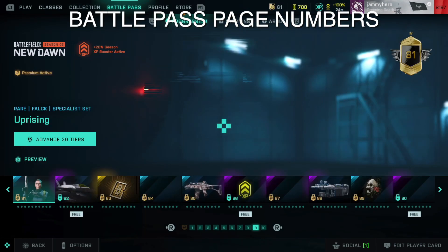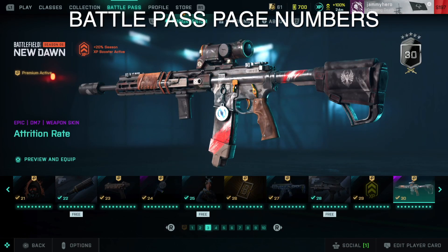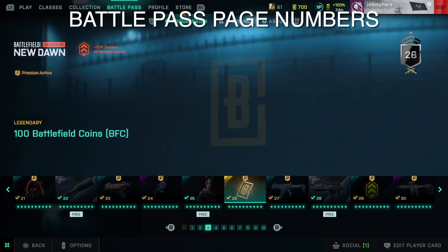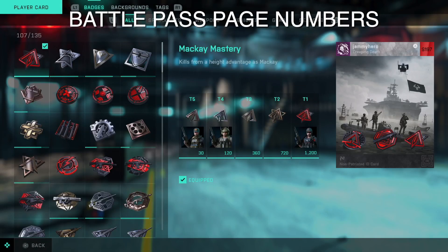Similarly, you can now use the page numbers at the bottom to go through battle pass rewards and skip in chunks of 10. You can do this on console and on PC — either by using your right stick left and right instead of your left stick, or by clicking on the page numbers on PC.